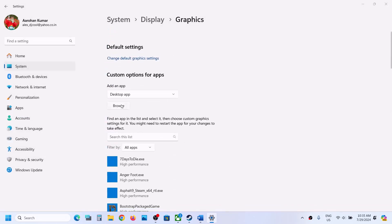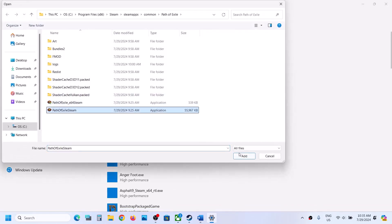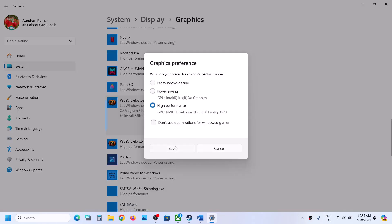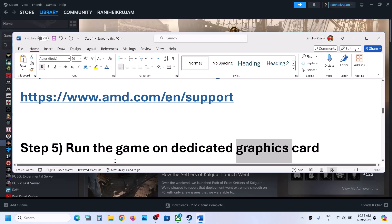Again click Browse, select the second exe file, click Add. Once added, click Options, select High Performance, and click Save. Now launch the game and check.